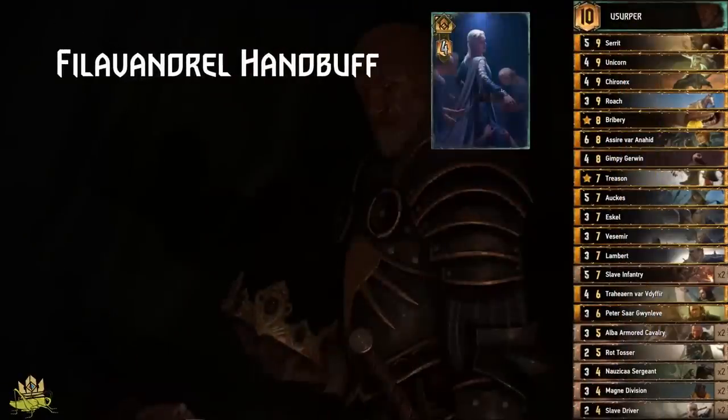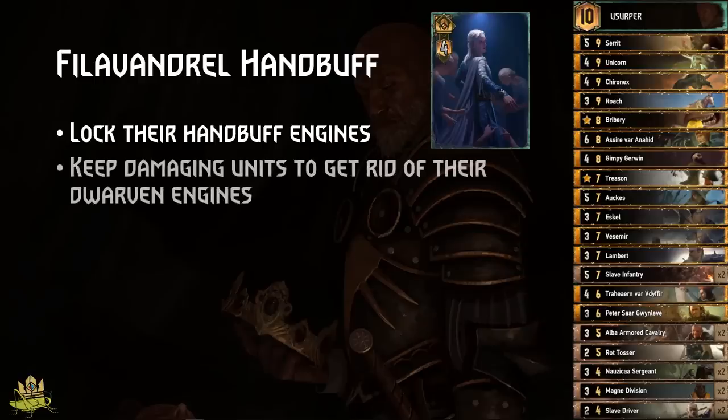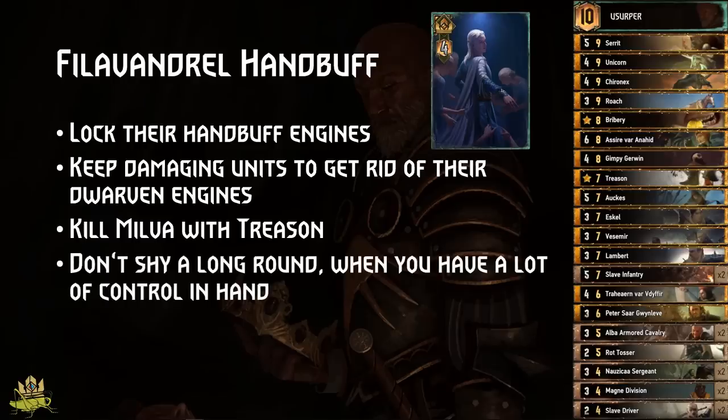Filavendral handbuff: without their leader, they rely on handbuff cards for synergies, so keep your locks for them. Maybe Aux the Hawker's Marker. Keep damaging units to deny their dwarven engines, and if you can hit Milba with Treason you have even less to worry about. If you have a lot of control in hand, don't shy away from a long round, especially when getting carryover value onto the board.